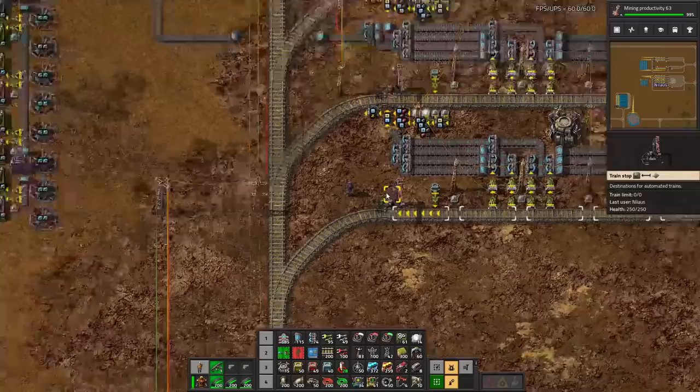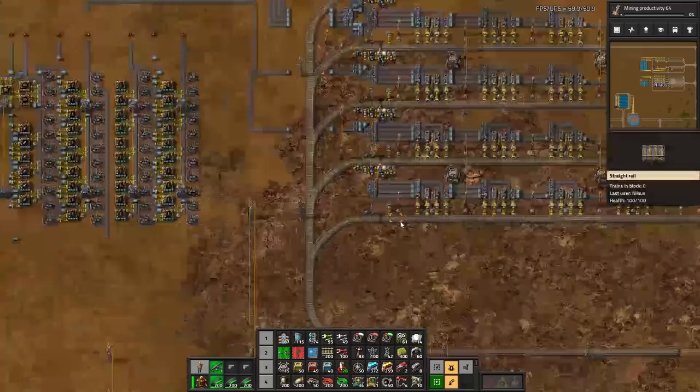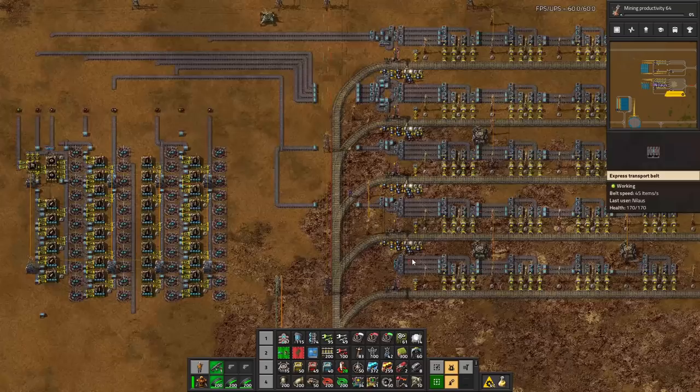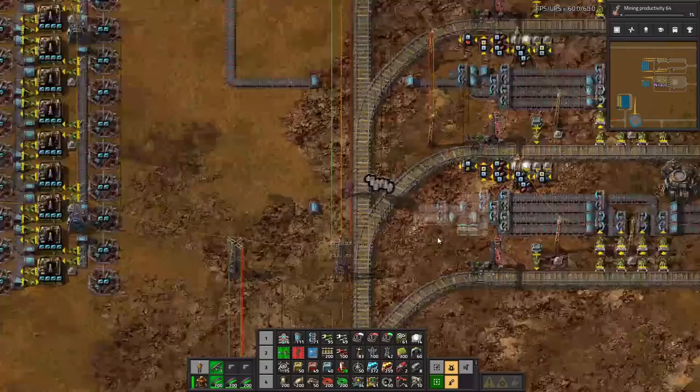And then the last one here will be - is that iron? I'm going to need two full belts of iron. What is the last part we're missing? Green circuits. That's going to be greens - electronic circuits. And that's going to be two. It's really not a lot, is it? Let's make it a two because there's two sources that are needing it. Yellow signs is running out - I'm going to get some more here and also build this.